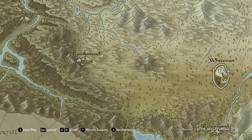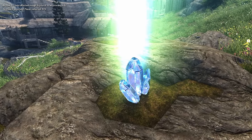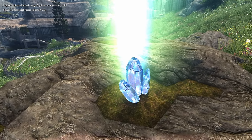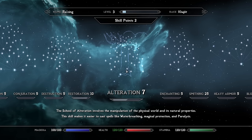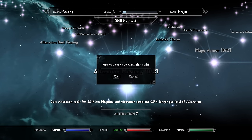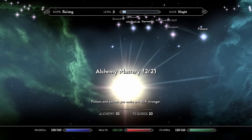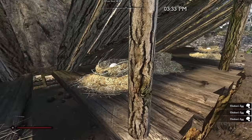Rorikstead is home to another Sky Shard — the third one we've found — which means we get an additional perk point. After leveling up, we put one point into Alteration so our new Long Stride spell is easier to cast, and the other point toward advancing our alchemy. Free breakfast for the courier!